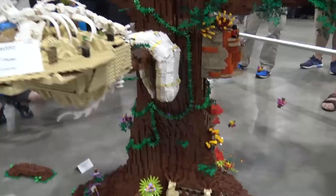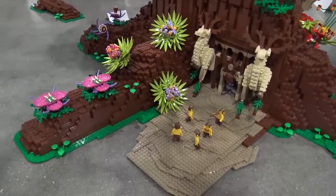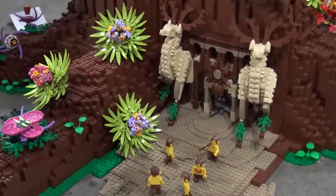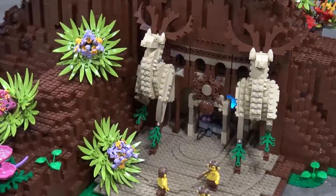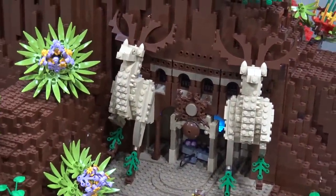Down here beneath Thirst, we have Stag Hall, which was built by one of our members in France. His name online is Bob de Quatre. He built our Stag Hall. He sent us the instructions so he was able to contribute without actually being here. We built that for him in his stead.